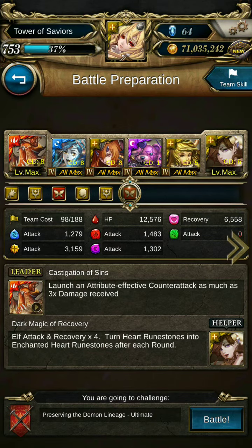Hi everyone, welcome to another TOS video. In this video I'll be playing the ultimate stage, Flames of the Nobility, using a Diablo and Merlin team. This team will satisfy all three achievements: mono elf, three plus different attributes, and different leader and ally. I'll give you tips and tricks along the way, so let's begin.